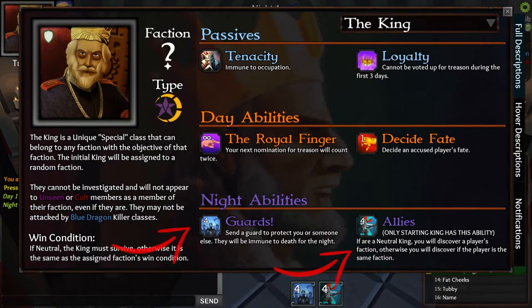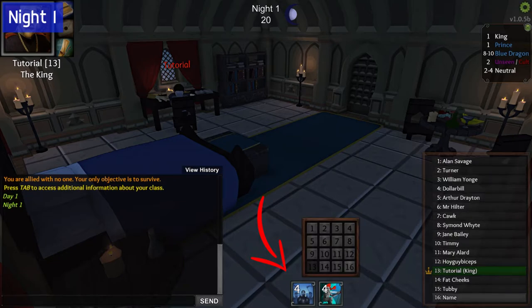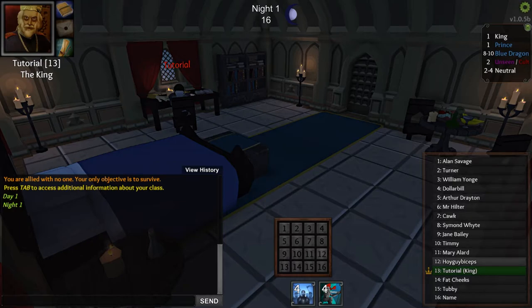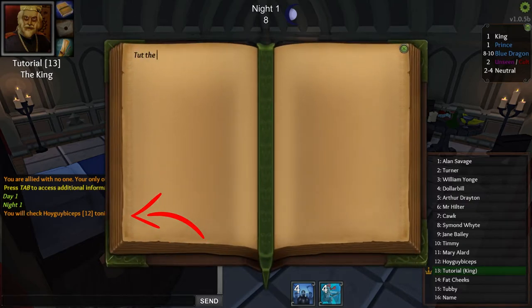The King is one of the only roles guaranteed in the game and can be one of three factions: Blue Dragon — the good guys; Unseen or Cult — the bad guys; or Neutral, which means he just wants to live. After going through the class card, pay attention to the top right corner drop-down — click it to investigate any other role that interests you. On night one, check your abilities, click the button, and click the number of the player you want that ability to affect. You'll see a confirmation on the left in the log.